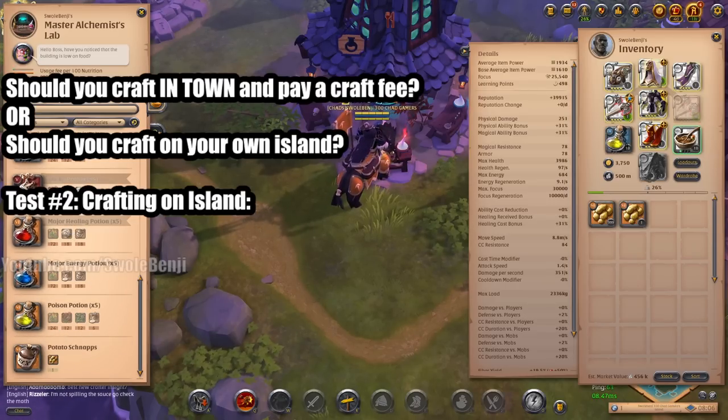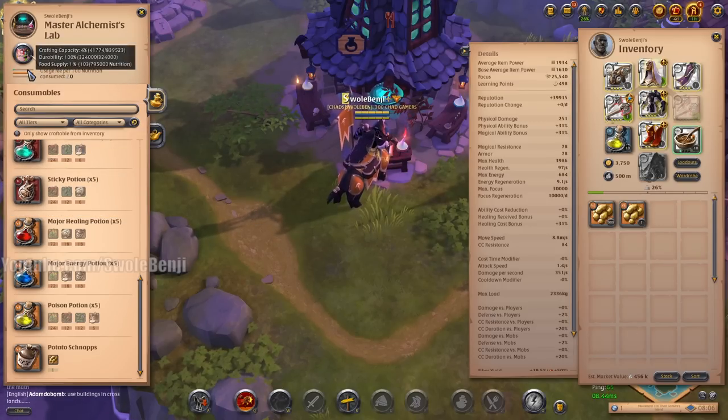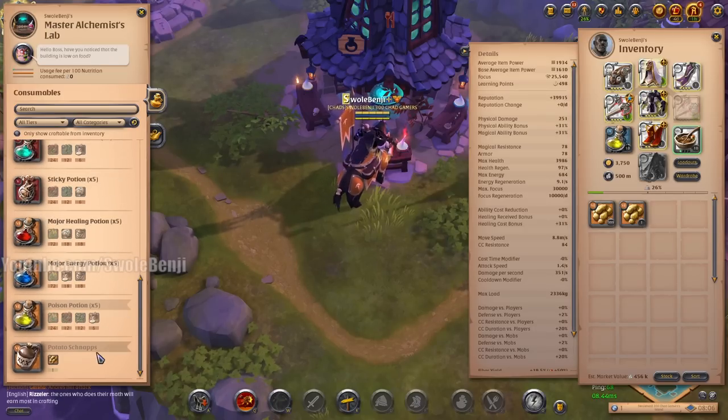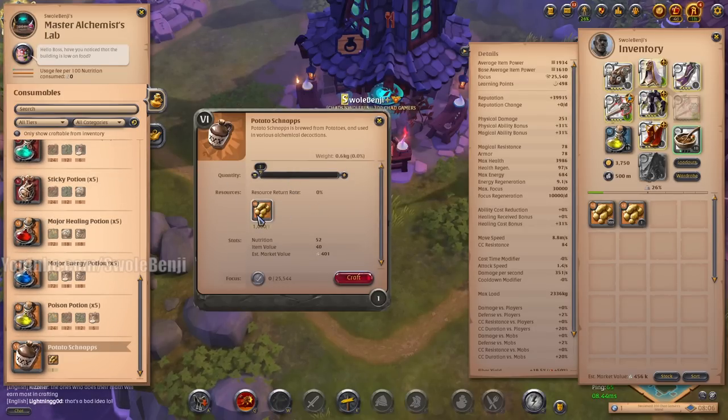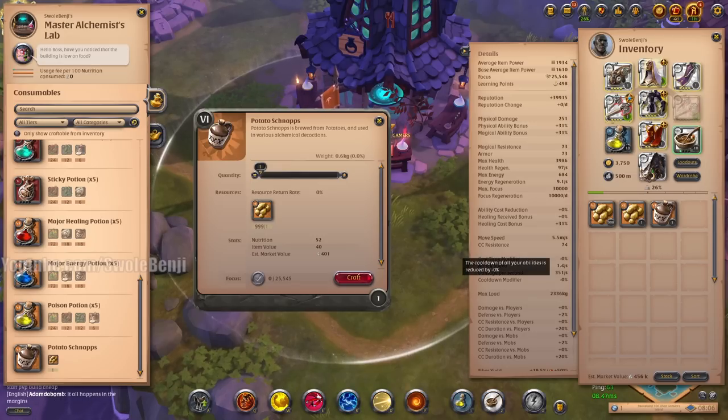However, there's something very important we do need to factor in: when you create these benches, they have very low crafting capacity and they won't work because they need food. So I need to figure out how much food is consumed when I craft one potato schnapps. Right now it has a food supply of 103. We're going to craft one of these and it now has a food supply of 98.